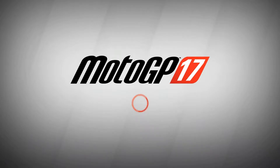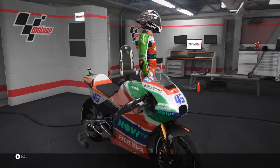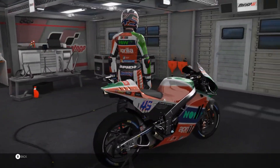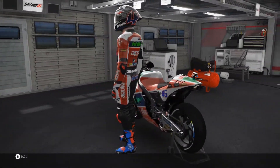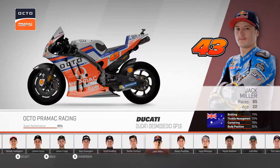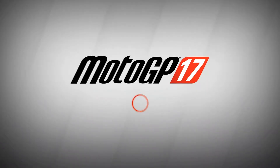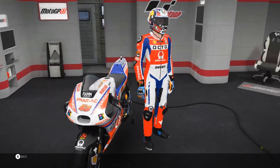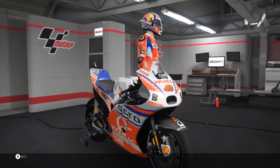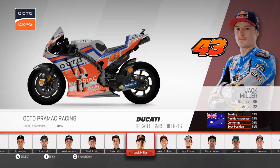Scott Redding is on the Aprilia. Loading him up in the showroom for a quick look. Then there's Jack Miller, who is now on the Pramac. The numbers are a little bit strange — I do need to probably fix that, but at the minute it works.